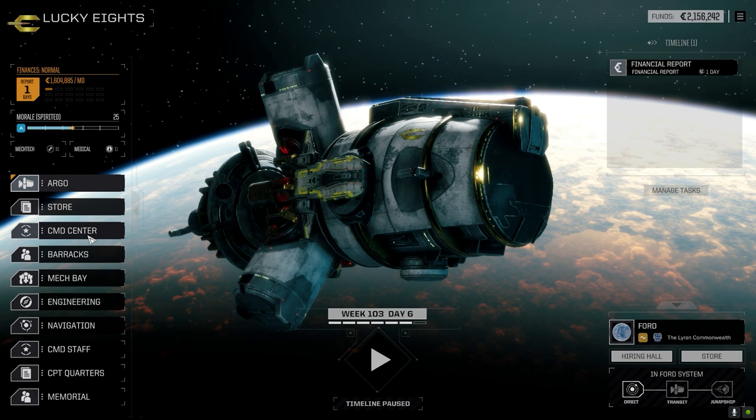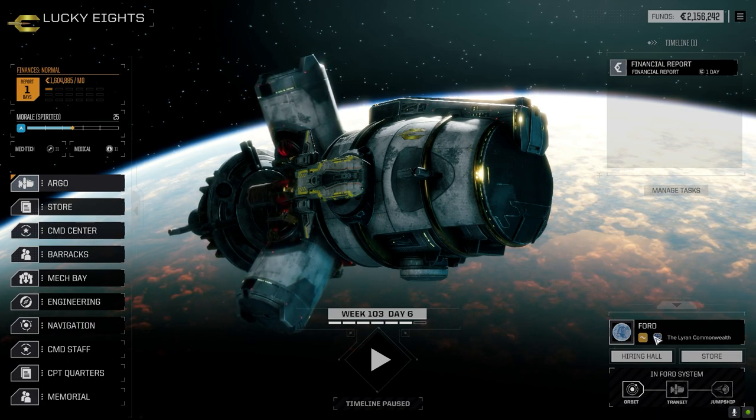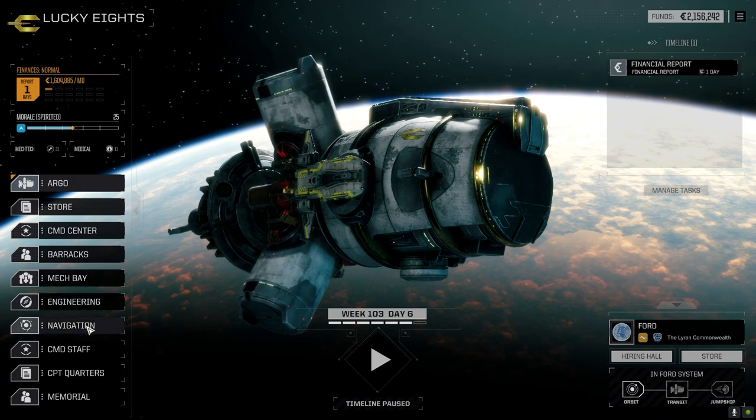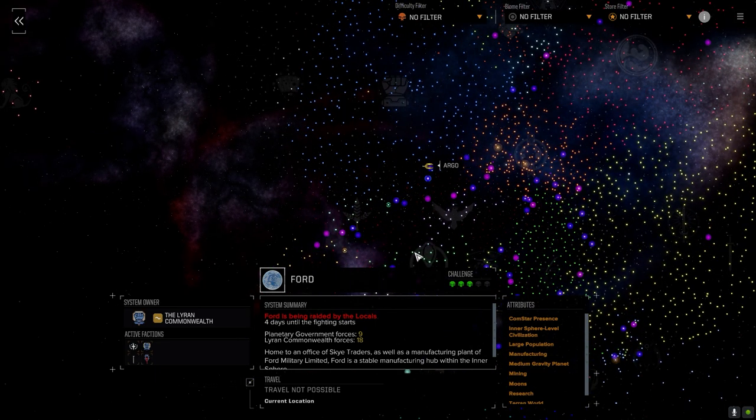In terms of fighting for the next little bit — we did jump, we are at Ford right now and they're in Commonwealth. Let's look at navigation and show you what I did. We're kind of on our way to the center of the Inner Sphere, so we jumped right into here. It's a three-skull planet, wasn't really where I wanted to go, but it got me here before the end of the month.